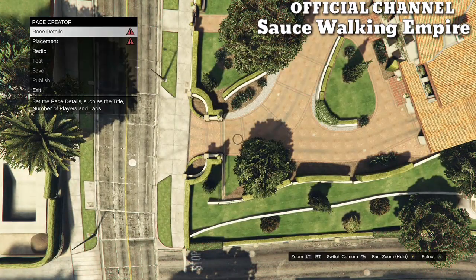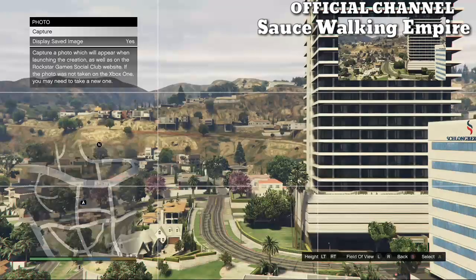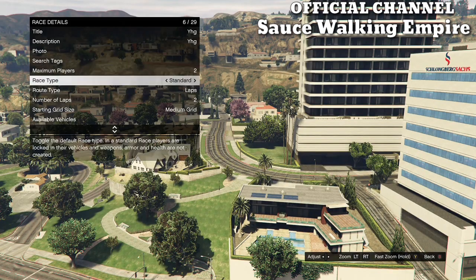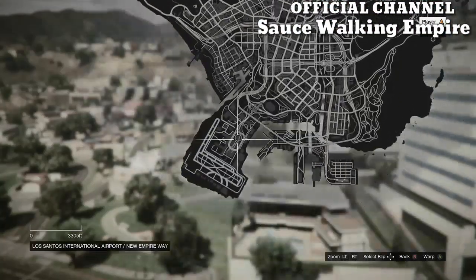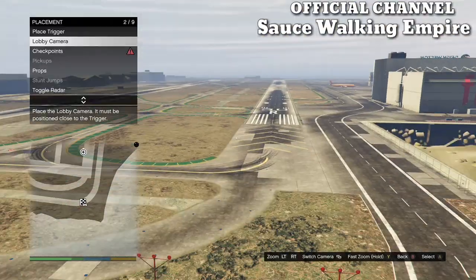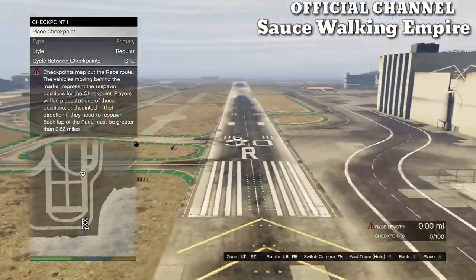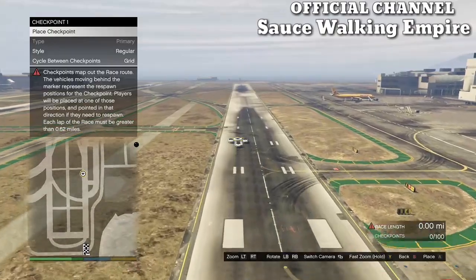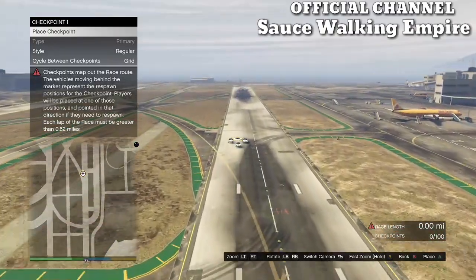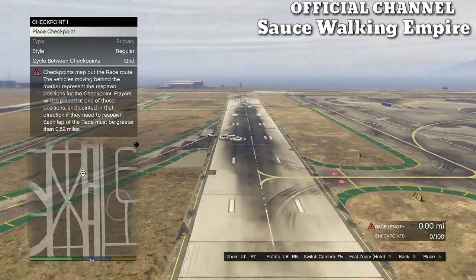When you get loaded in, click on race details, fill out the title and description with anything, take the photo, put the maximum players on two, and put the route type on point to point. Once you have that, hit your pause button and warp over to the airport. At the airport, hit B, go to placement, click place triggers, place it down, click lobby camera, take it, then click on checkpoint. The race has to be 0.62 miles or longer. Once done, hit your back button twice and test out the race.